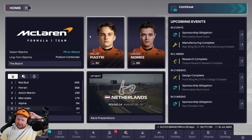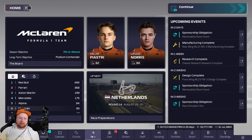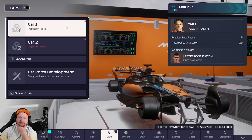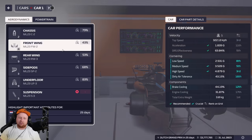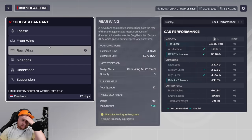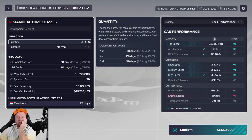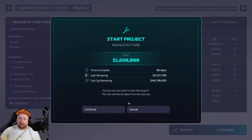We fast forward time now to just before the summer break. The Dutch Grand Prix is coming up in 25 days, which means we'll have a little bit of time during the summer shutdown to manufacture some components. Both cars have failed inspection. We've gone very aggressive on our components — very light components that don't last very long — so we have to replace them pretty often. Thankfully, it's only spec one on suspension.